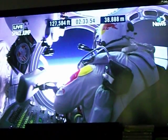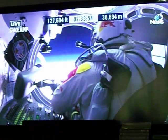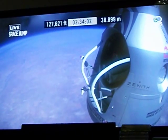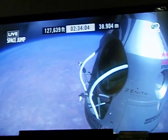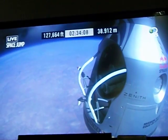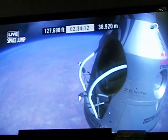Okay, item 26: move seat to the rear of capsule. Item 27: lift legs into the door threshold. Item 28: slide the seat forward.